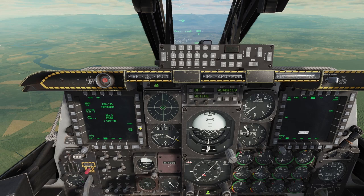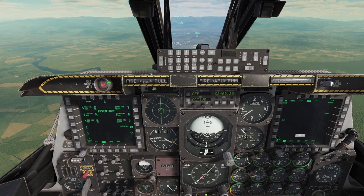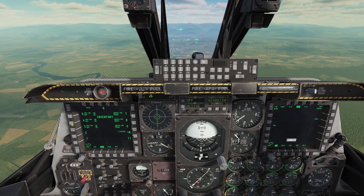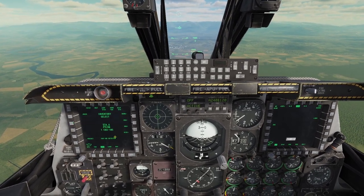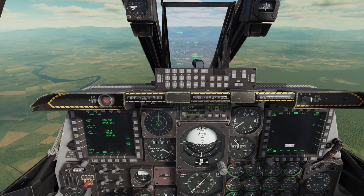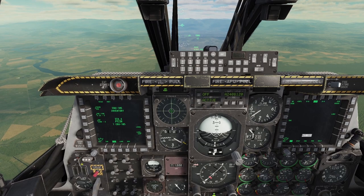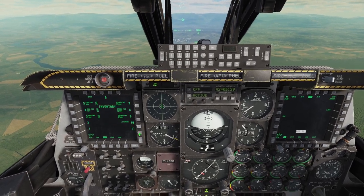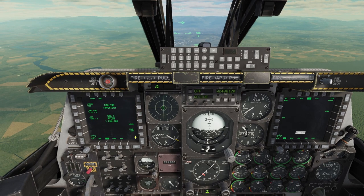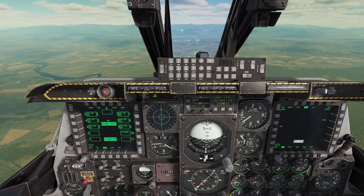If we click load symmetry, this will load it on the two matching stations — so I put that in for station 5 and it will match it to 7. If you have multiple pairs of CBUs, you have to do that independently for each pair. So go to the next one, CBU-105 — 2,200 is still in the scratch pad, so I can just push the OSB and load symmetry. Do the same for our final pair. Now all of my weapons have identical settings, so I can go back to the status page.